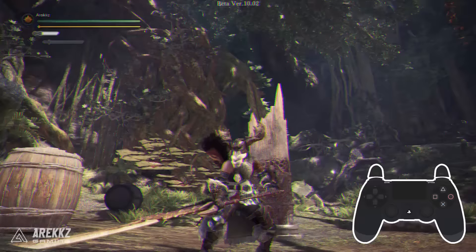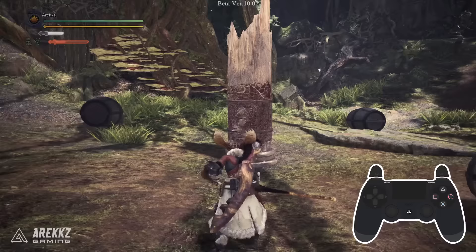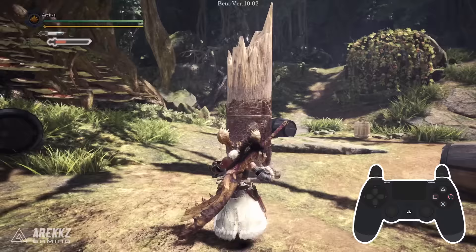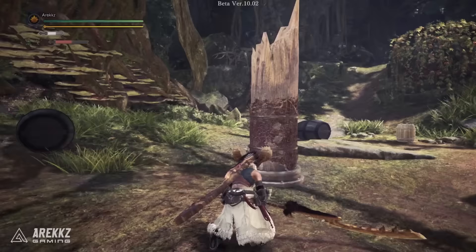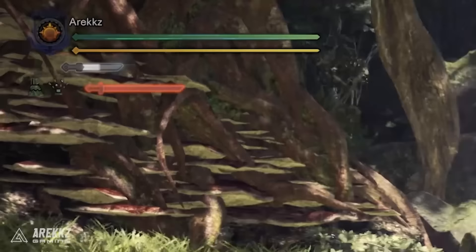Following any attack you can press R2 and X to assume this Special Sheath stance, like some kind of wannabe Himura Kenshin. You can hold the stance itself for a few seconds, but from here you then have two options: pressing Triangle will perform the EI Slash, and pressing R2 will perform the EI Spirit Slash. Starting with the EI Slash — if this attack lands it'll cause your spirit gauge to automatically increase.